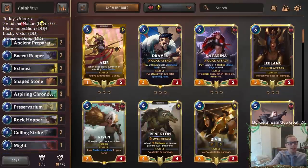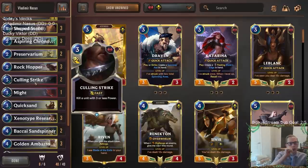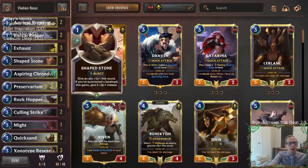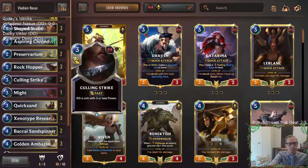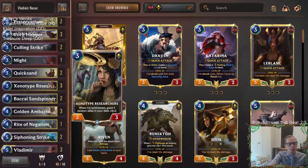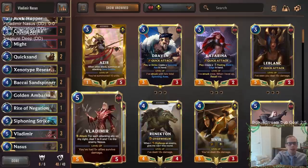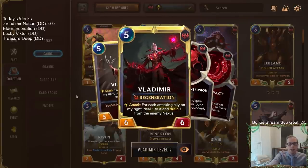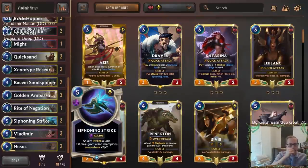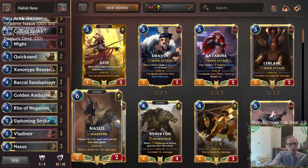This is a Shurima deck splashing Vladimir. We have six Noxus cards: three Vladimirs, one Might, and a couple of Culling Strikes. Culling Strike is good removal and can pair with Exhaust or Quicksand to make something have less power. We're going Golden Ambassador to help find our Vladimirs, draw a champion, and grant plus two plus two so we can have big Vladimirs with regeneration.